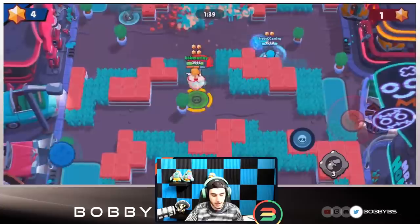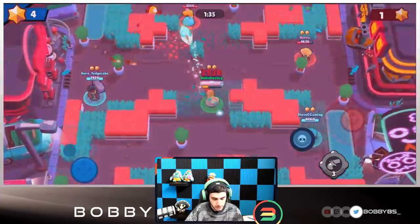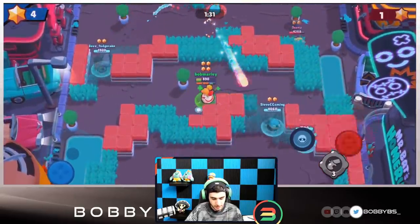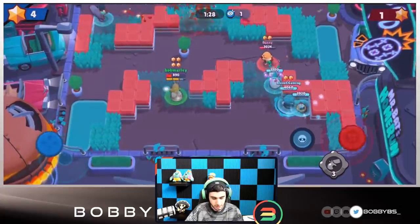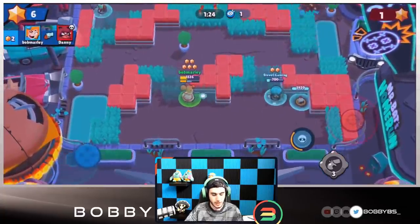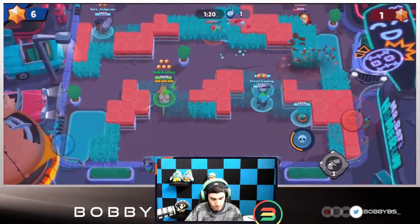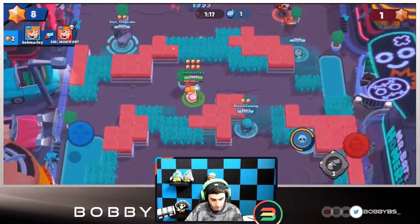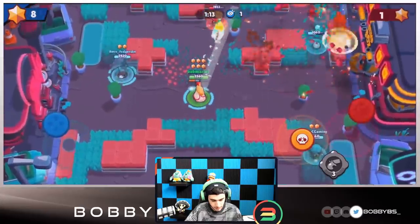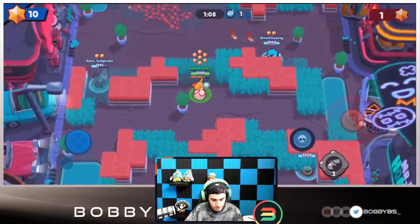Pretty good start - 18 health, almost dead, got to stay away from that Nita. We're going to be able to stay alive. Let's see if we can get a snipe over here - we are going to be able to. We already have five stars; unfortunately our teammates have not gotten a kill yet. It's red six right now, pretty good start. Seven - I'm just going to break these walls over here.